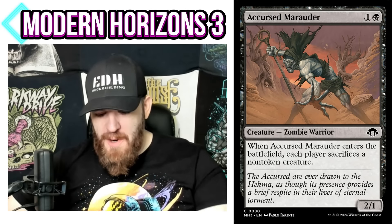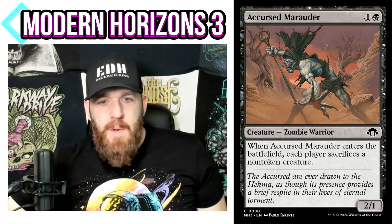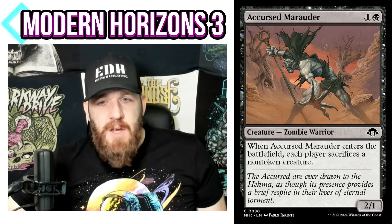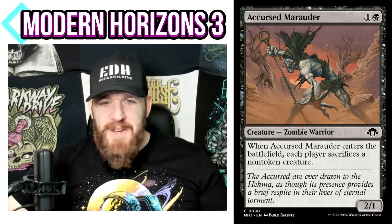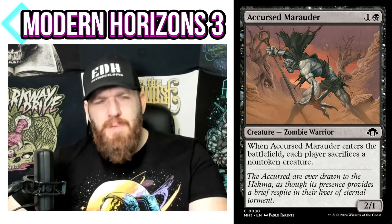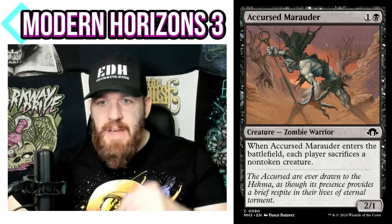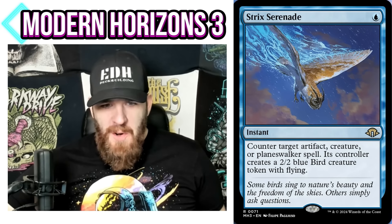Speaking of Plague Crafter and Merciless Executioner effects — those are used a lot in the format — we get another strict upgrade: Cursed Marauder, one and a black Zombie Warrior 2/1. When it enters the battlefield, each player sacrifices a non-token creature. Those effects are typically three mana; this one's just two. You can sacrifice this to its own ability. If you're already running those effects, here's just a better version.